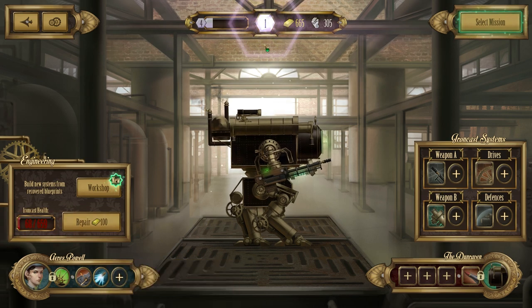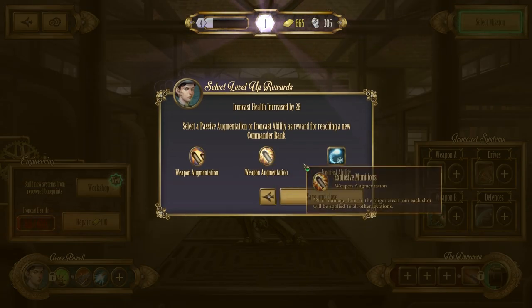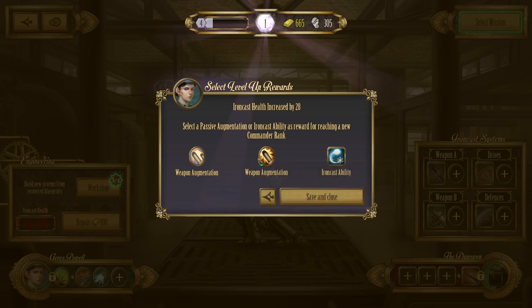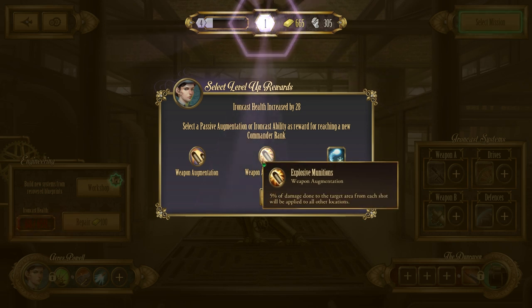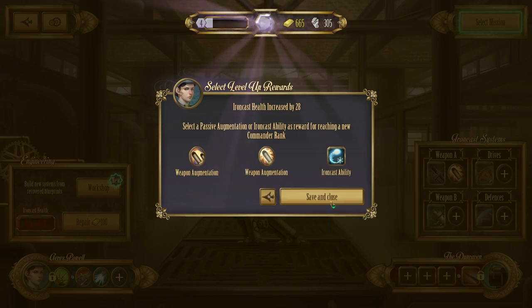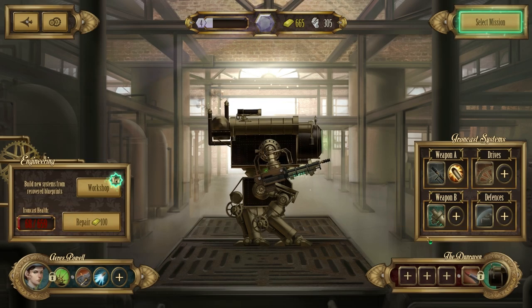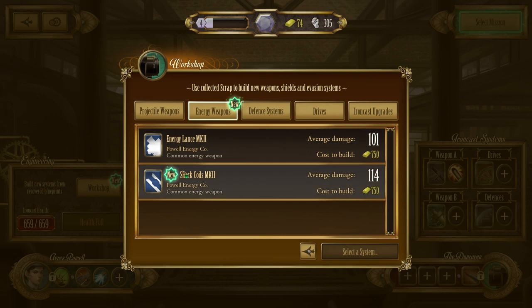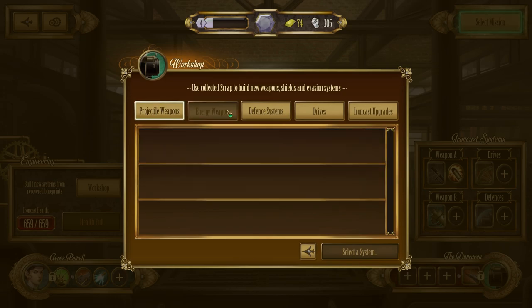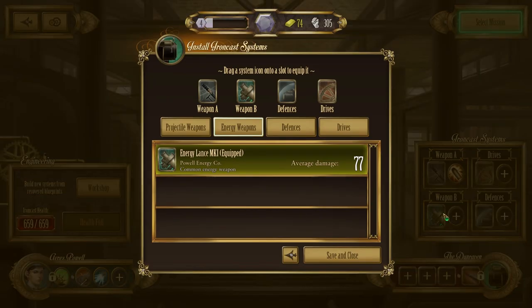I could have gotten that armor for myself but I just went in hot. Sometimes your ammo stock is not filled up — let's just repair. That thing beat me up. At least we have new shock coils, which would be cool to use. These replace the energy lance — they're energy weapons.